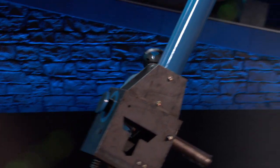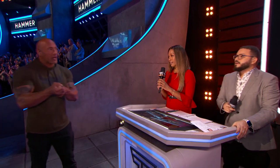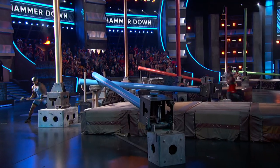But there goes another pole for Exodus. He knocks down his second pole. Exodus is smart — he's choking up on the hammer. And just like that, Victor's got his first pole down.